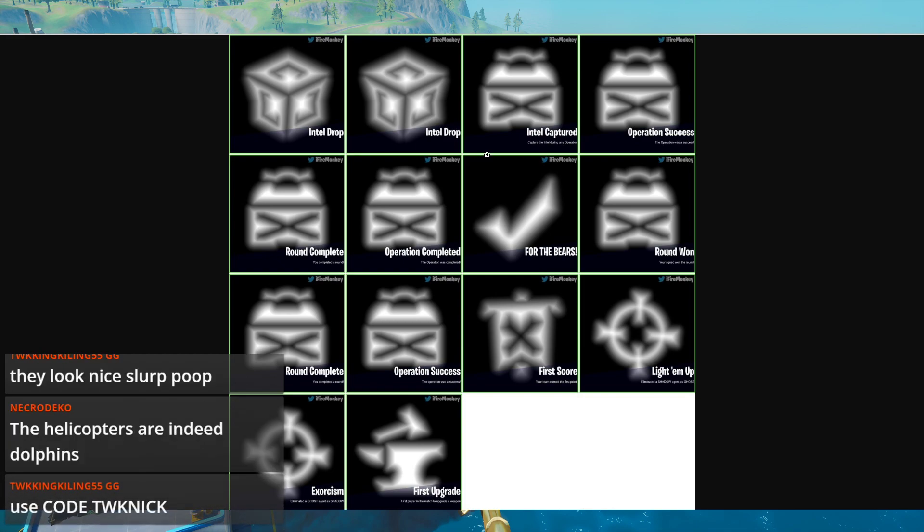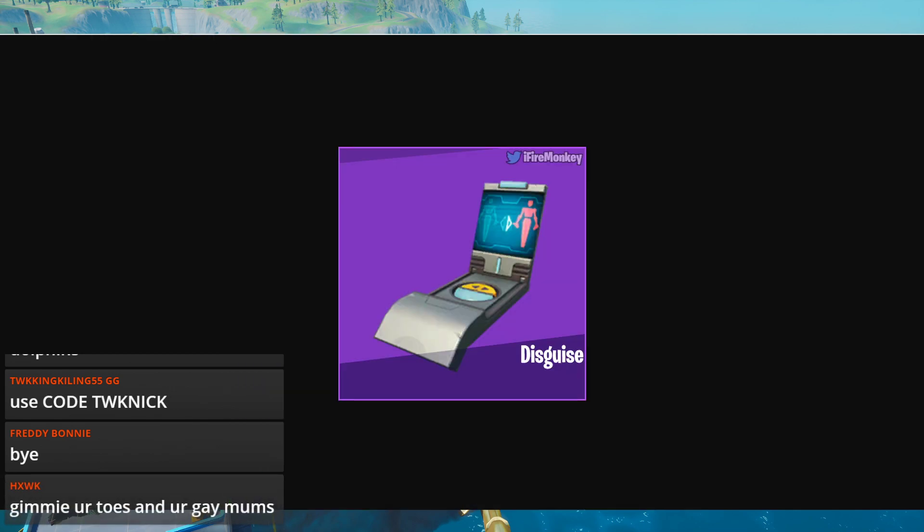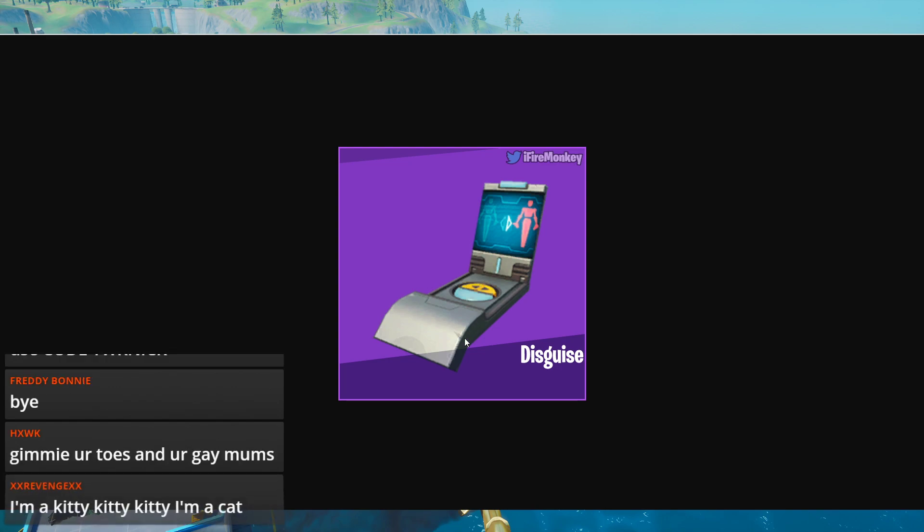Meowscl's updated challenges have also changed — instead of finding intel, you are now going to deliver fish. We also have a bunch of updated accolades. The disguise was also upgraded — not sure if this will be implemented soon or if it still needs more work, but it was updated in the game files.